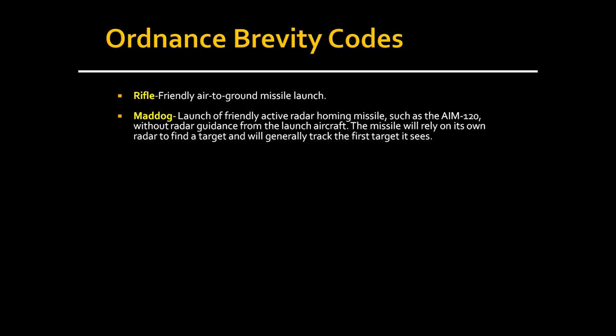MAD DOG is the launch of a friendly active radar homing missile such as the AIM-120 without radar guidance from the launch aircraft. The missile relies on its own radar and will track the first target it sees — friendly or hostile. For example, on the F-15 you'd use launch authorization override and fire the AIM-120 without locking anything. If someone calls mad dog, stay away — that missile does not care if you're friendly. You call mad dog, not fox three, in that situation.